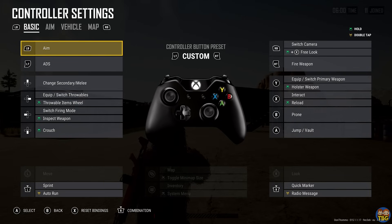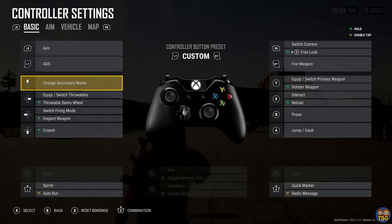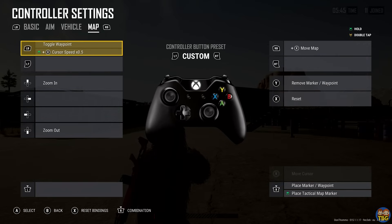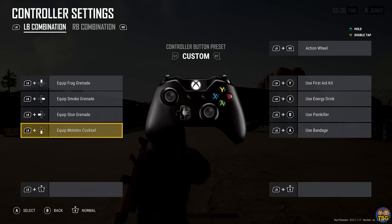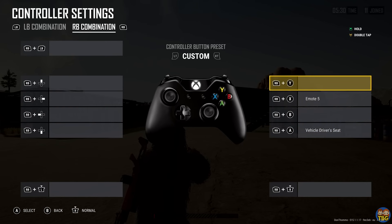Number 37: Custom controller settings. If you're playing PUBG with a controller, you can now set up pretty complicated custom control schemes. You can access these via the system menu, then controller settings, and then create a custom layout based off one of the presets. Type A controls use toggle for ADS, whilst Type B will use hold to ADS which a lot of players may be more familiar with. You can also set up various hotkeys allowing you to take meds, equip throwables, or change seats in vehicles by pressing various button combinations.